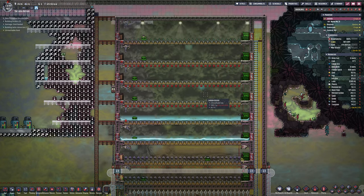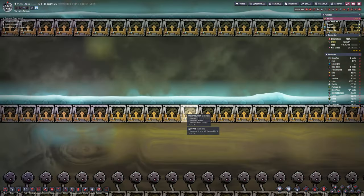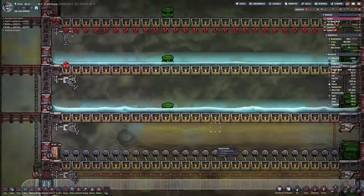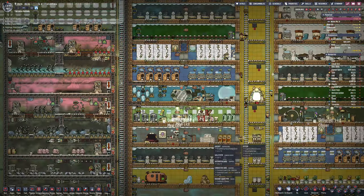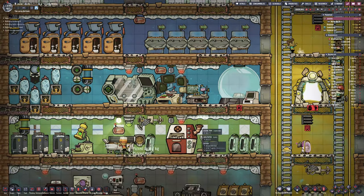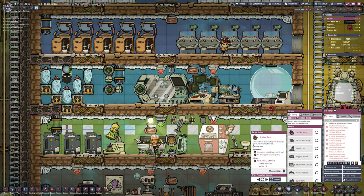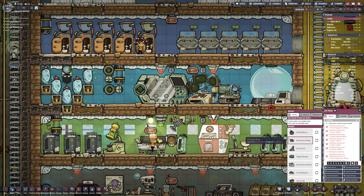I'm not getting involved with the magma because that heat is going to cause serious problems. There's just the right-hand side now, and the right-hand side doesn't have a hard stop, so I'm going to have to probably make one myself.